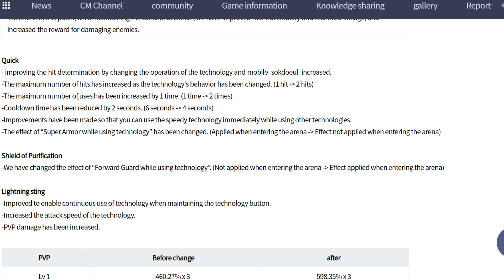Quick skill: increased number of hits from one time to two times. Also reduced cooldown again. This skill is mainly a debuff - Quick skill, Quick buff. Super armor can be used when in the Arena - not affected in Arena now. Previously we could activate super armor using this skill in Arena, but they changed it.